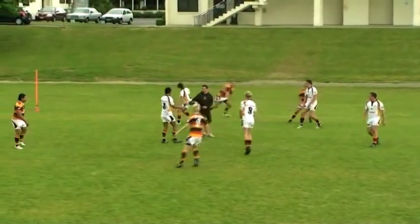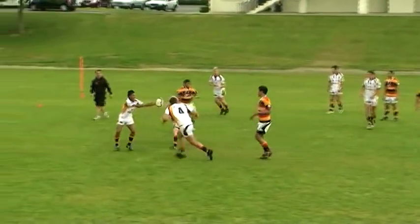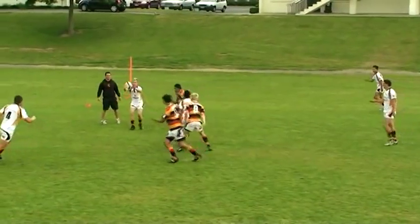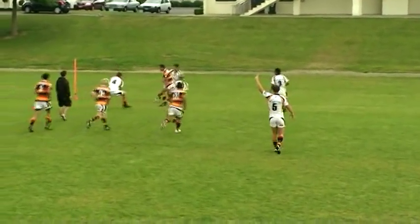In Ground Ball, the players in the team that have the ball must touch the ball on the ground and then pass to a team member. Players in the opposition team have to intercept the ball from the team with the ball. The ball carrier cannot run with the ball.